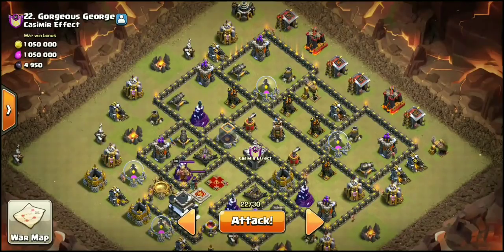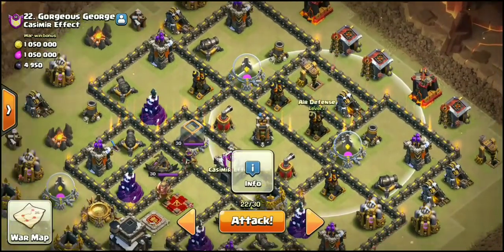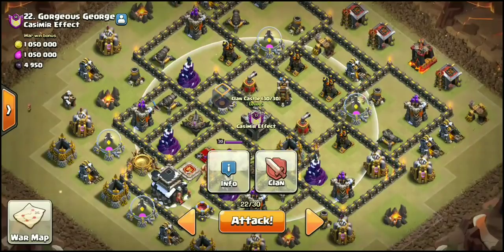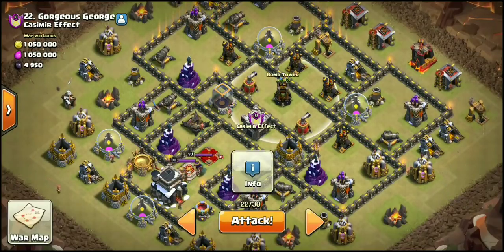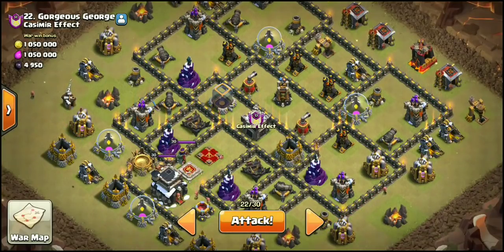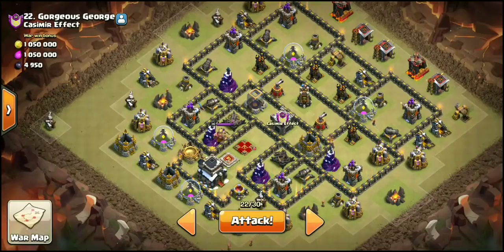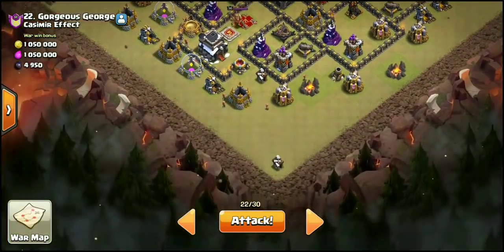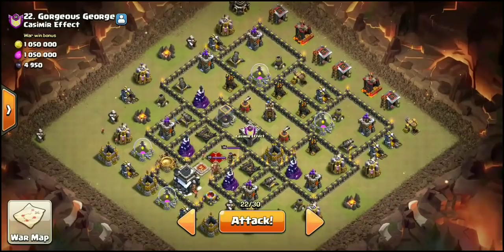We'll drop down King and Queen, get the Bowlers down. If the wall breaks, we'll drop the first Jump between the two Air Defenses. While that's going on, we'll poison the enemy CC. By the time the Golem gets over to the AD, the CC is going to come out — we'll have a Poison waiting. We'll Rage everything up, Heal over the Bomb Tower, and the Golem inside should be raged up. The Bowlers and Heroes should take out all the Air Defenses. The next Jump goes right over the Clan Castle. We should use Hero Abilities around that time. We have 14 Loons and a few Archers for cleanup with a couple Huts down here.